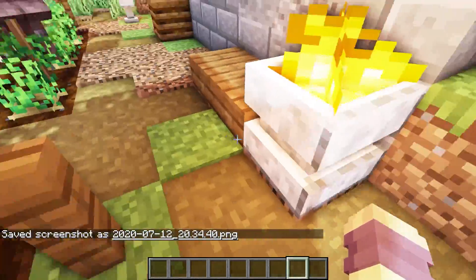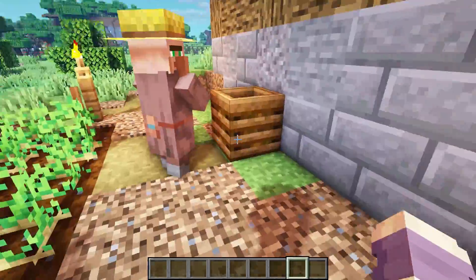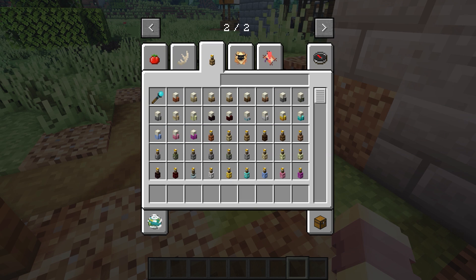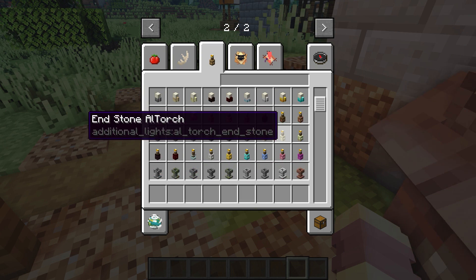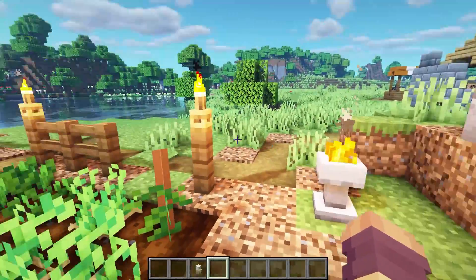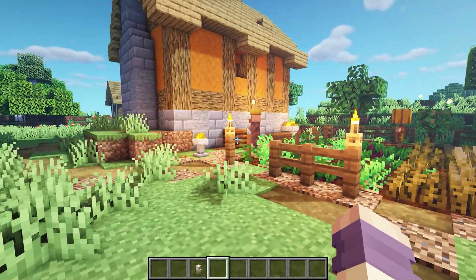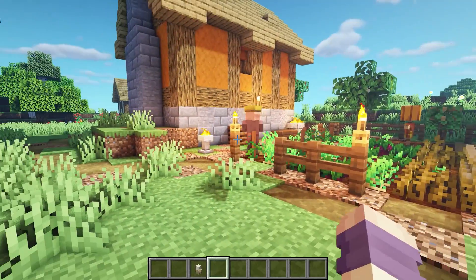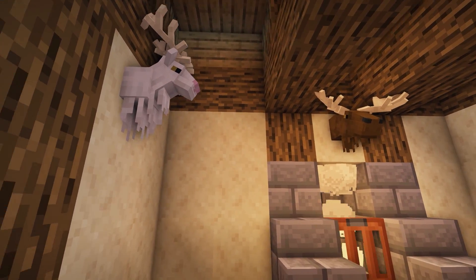This next mod is called Additional Lights. It's a very vanilla-themed mod and it adds around 200 variants of lights. There are so many different sizes — here are some examples — and it just improves the whole torch and lighting sector of Minecraft.